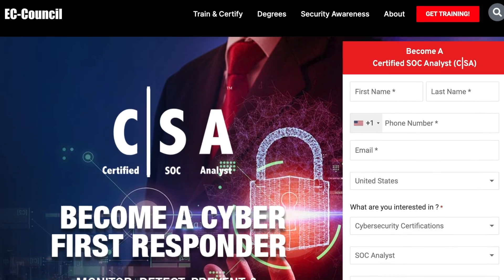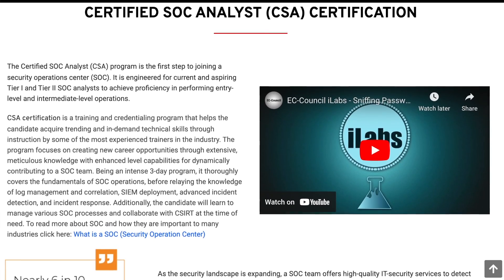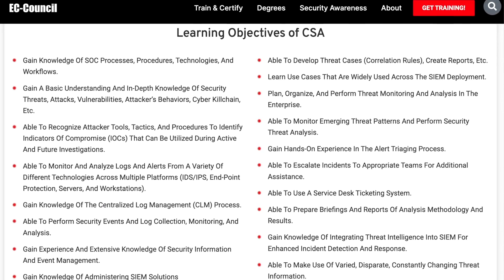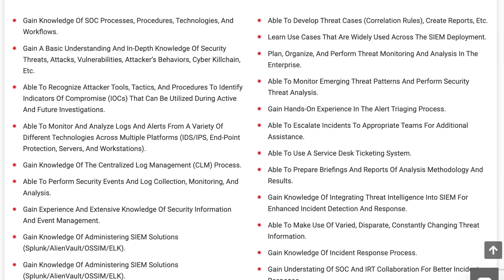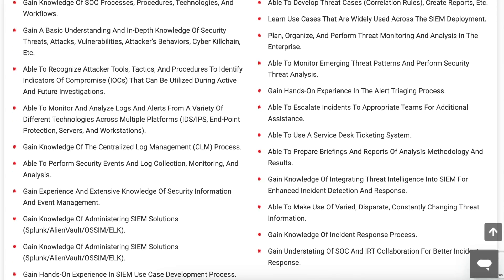Having both the Google certificate and Security Plus on your resume will be a great help when applying for jobs. Another certification to look into is the CSA by EC Council — the Certified SOC Analyst — specifically meant for Tier 1 and Tier 2 SOC analysts. It covers centralized log management, SIEMs, identifying indicators of compromise, analyzing logs across various sources, IDS versus IPS, endpoint protection, and the incident response process. Having at least one entry-level certification will boost your odds of reaching the interview stage.